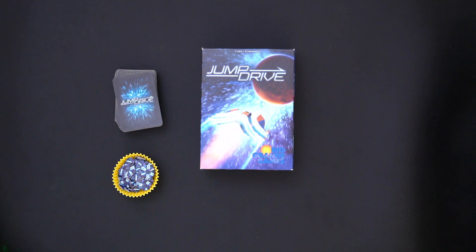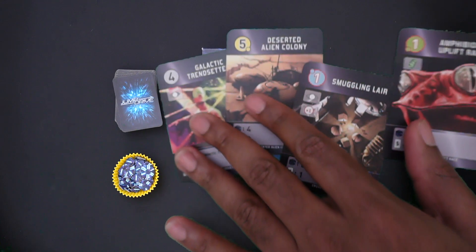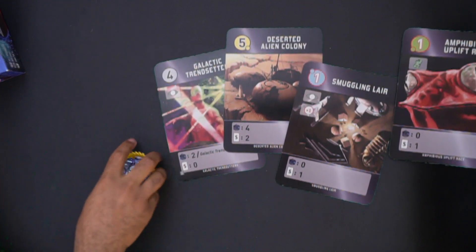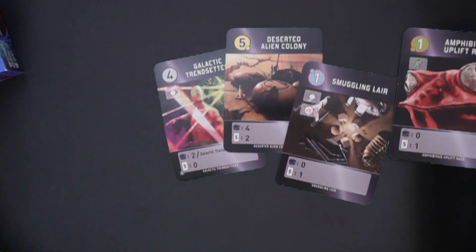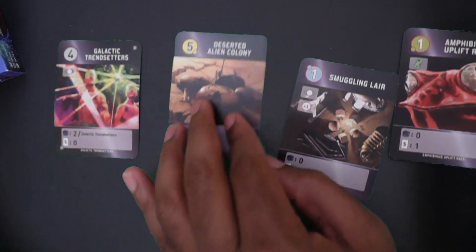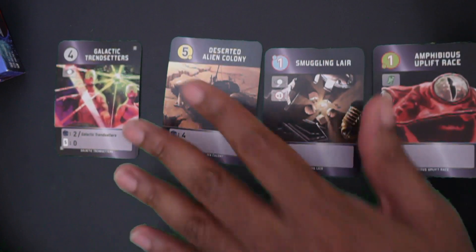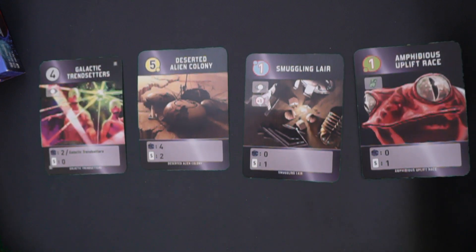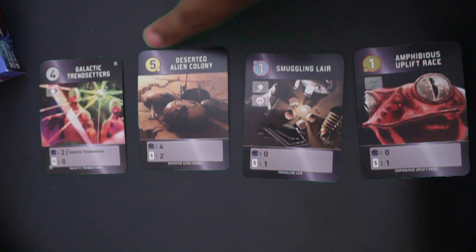I'm going to be playing through the solo campaign to see how I do. As far as the game is concerned, I'll explain a little bit about how it's played, then we'll go into the campaign, and then we'll actually start playing. On my turn I'll be playing some cards — either one card, two cards, or doing a different action. These cards have a few different pieces of information on them. The first thing is there are planets and developments, which are the diamond symbol.